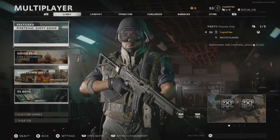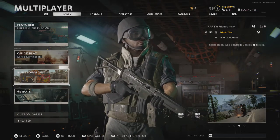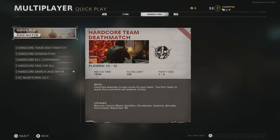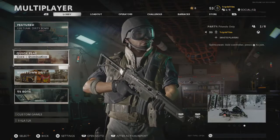Now for the game modes, I'm going to choose Nuketown 24/7 just because it's a bit of a mad map and it's pretty sick. But for the ones that I would choose, if that wasn't still a thing — if later on in the game they take that out of circulation — then I would choose probably Hardcore Domination, or if you want to play Core, then just play Core Domination. That's a good one for getting loads of points because you can just cap the objectives.